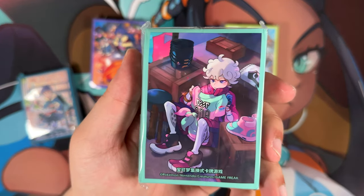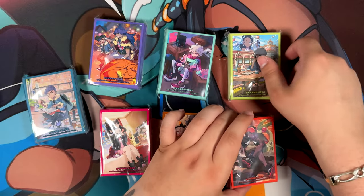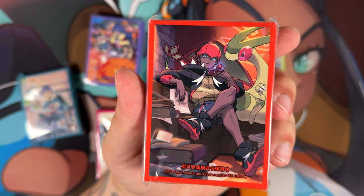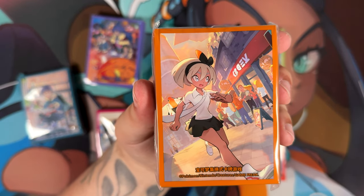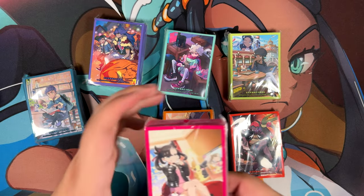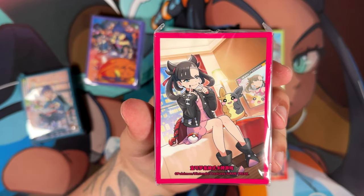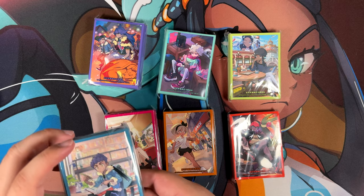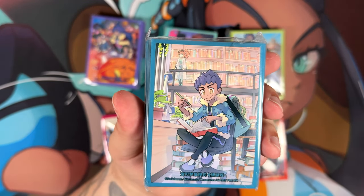Really cool. Here we have Beet. Nessa you've already seen, but I'll show it once again. Here we have Raihan with Flygon in the background — that also looks really, really cool. As you know, I am a sucker for a Gen 3 Pokémon. Here we have Bea, also really cool. Then we have Marnie — I do believe we already have these kinds of sleeves, just not with the Chinese writing at the bottom, which I think basically just says Pokémon Trading Card Game. And here we have Hop with Sonia in the background. Didn't even notice that at first.